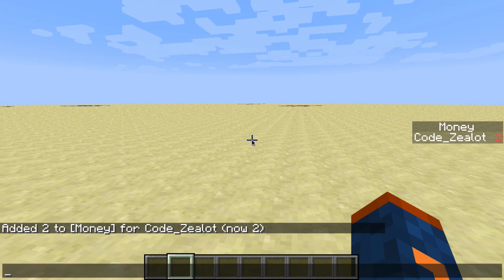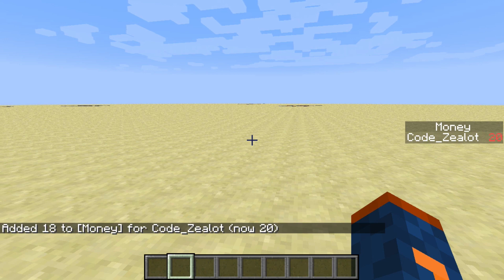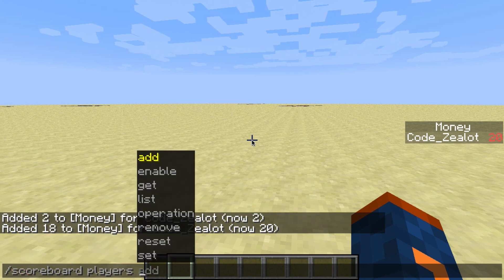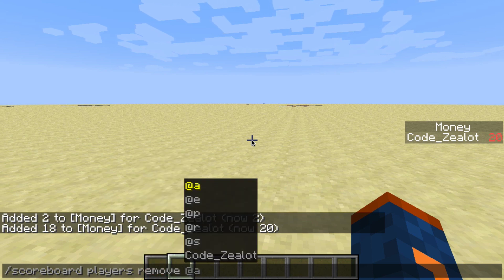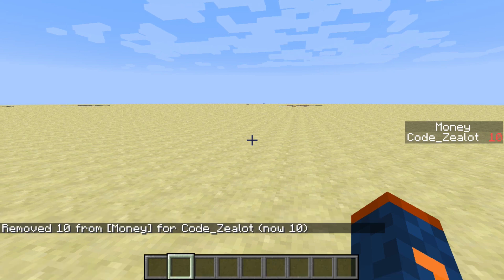Now let's press up on the keyboard to bring that command right back, and we're going to put 18 in there to give us a nice round 20. Now that we have 20 points in our scoreboard, what if we want to remove some points? We can type out Scoreboard Players Remove. What this does is it basically removes the amount of points that we specify. Here we're going to use the same target selector with the same objective, Money, and we're going to go ahead and remove 10 from the score of Codezealot. So now we can see that my score for the objective of Money is now 10.